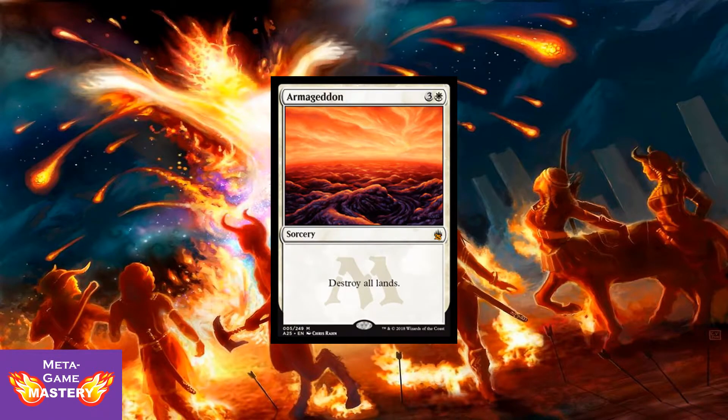Armageddon! 4 CMC, 3 colorless and a white sorcery — destroy all lands. This card is an absolute powerhouse. Not worth a ton being reprinted at Mythic, but I'm actually really glad it's at Mythic just for the fact that this card sucks to play against. It's super powerful when you get to play it on your side, so there will be fewer lopsided games in Limited because of it.